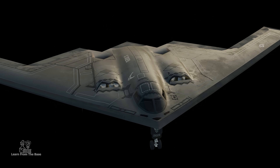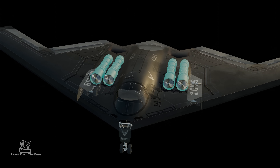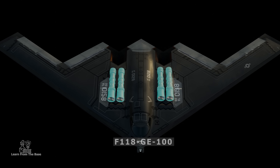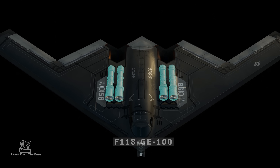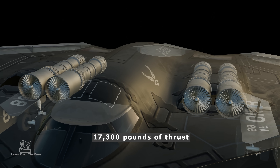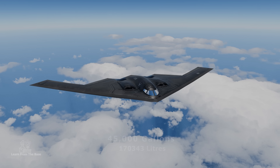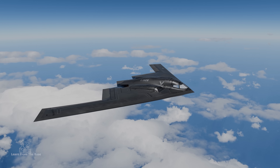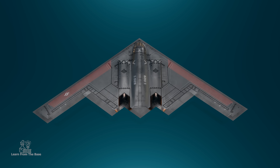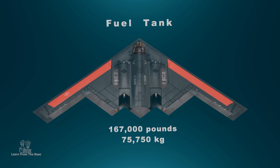Other elements are implemented to reduce detectability further. The engines are buried deep within the airframe to minimize noise. The aircraft is powered by four General Electric F118-GE-100 turbofan engines, each producing 17,300 pounds of thrust. For a 10-hour mission, the B-2 burns 45,000 gallons of fuel, costing around $270,000. Fuel is stored inside the wings and fuselage, with a capacity of 167,000 pounds.